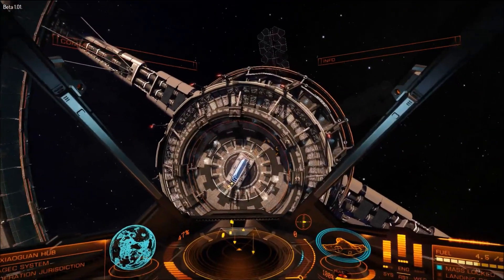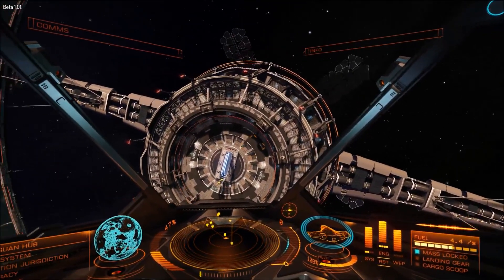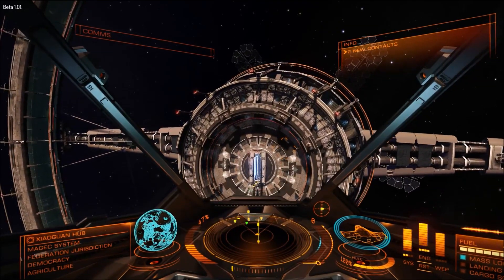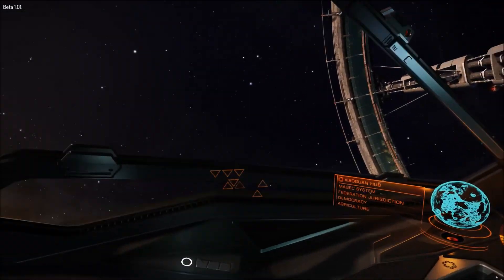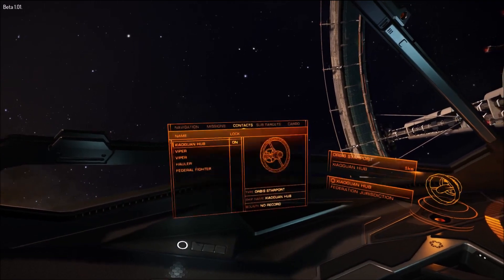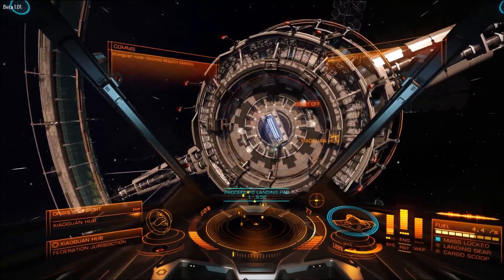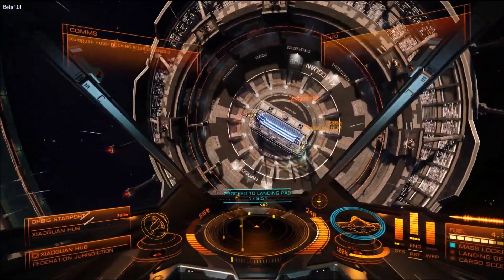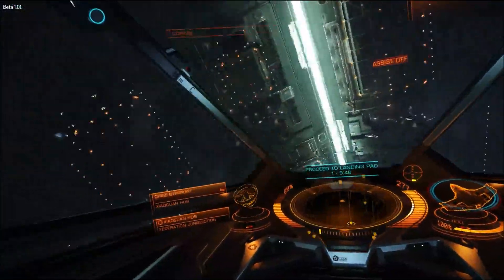So this video isn't just 20 seconds of me talking while looking at this beautiful spinning station. Let's die, because I know you just want to see me blow my ship up anyway. So I'm going to do just that. Let's request docking and maybe go a little crazy — something like flight assist off at 350 meters per second through the docking port.